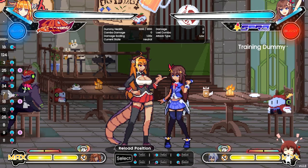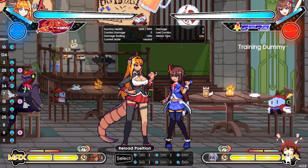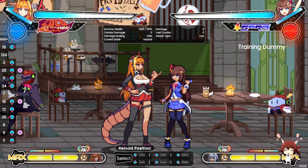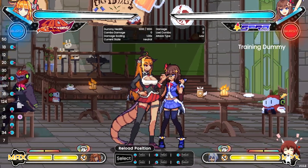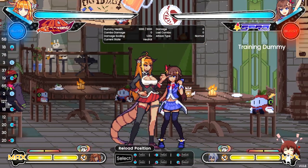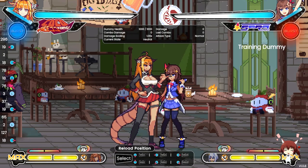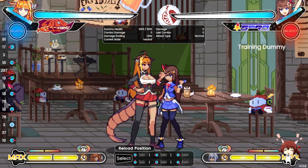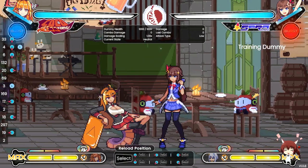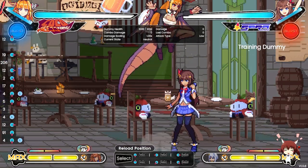Coco has some pretty good normals, which eventually lead into grabs mostly. Standing light on block can go into a grab — it's best to grab when they're blocking. Crouching light is also really good to tick into a command grab, and her jumping light is also really good for setting up grabs.